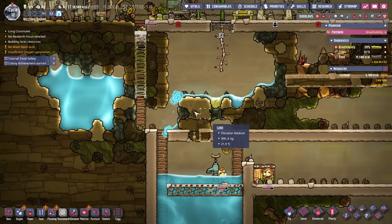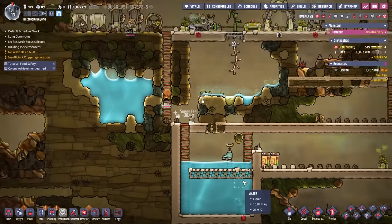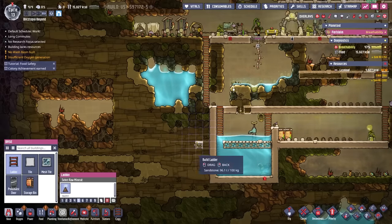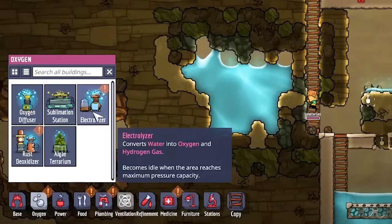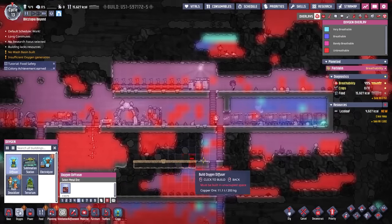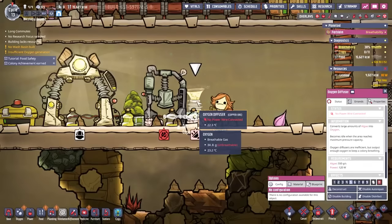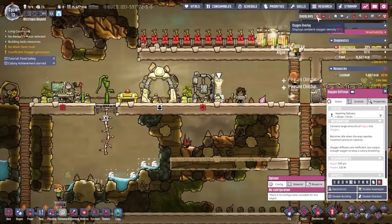We can make the electrolyzer, which is good. Sublimation station — polluted dirt into polluted oxygen — I don't care about that. Right, I forgot about these! This just straight up converts algae into oxygen with nothing else — it idles until max. Why didn't I make one of those quicker? I probably need like three of them. There's a lot of oxygen in this area but not any down below. Let's put another one in at the bottom. We're going to run in a power line from this side down.